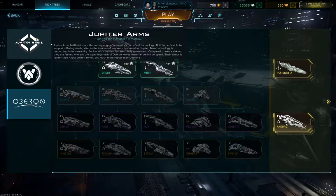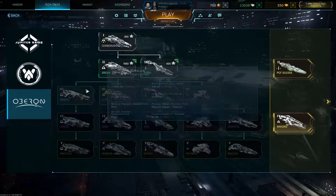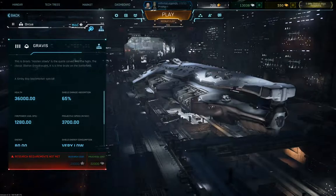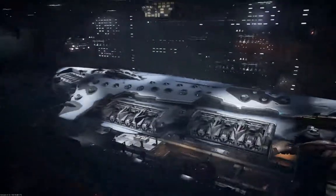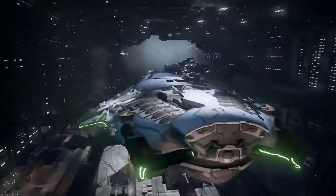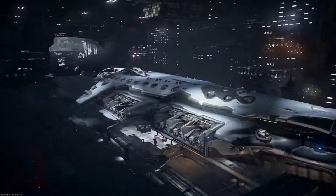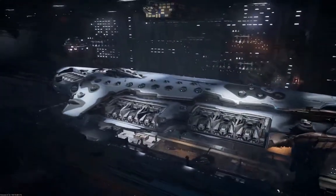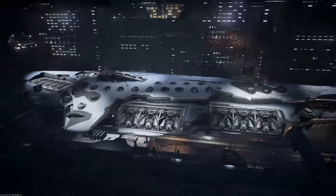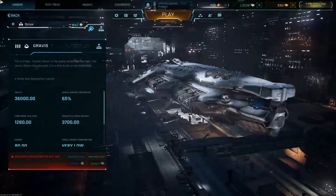First off we've got your three factions: Jupiter Arms, Cooler Vector, and Oberon. Oberon is your more futuristic style ships — for example your Gravis. They're really slick designs. I love all the designs in the game. I think all these ships are very awesome in design, so I do take my opinion with a grain of salt. But these ships are really slick and generally they are the faster ones.